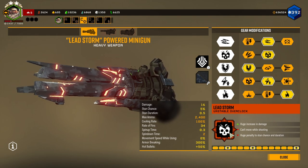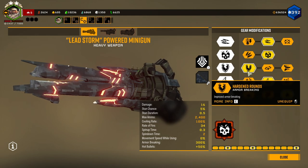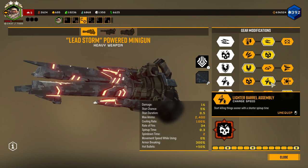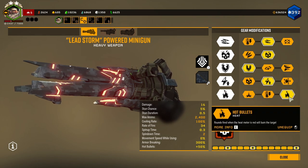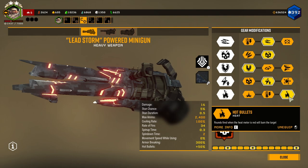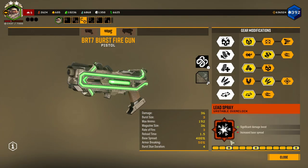With how I have it built here: faster fire rate, more damage, more armor breaking, lighter barrel assembly — so you can start shooting faster. And at a certain point with the heat generated from this, my bullets will be on fire. For the secondary, I'm going to be taking Lead Spray.